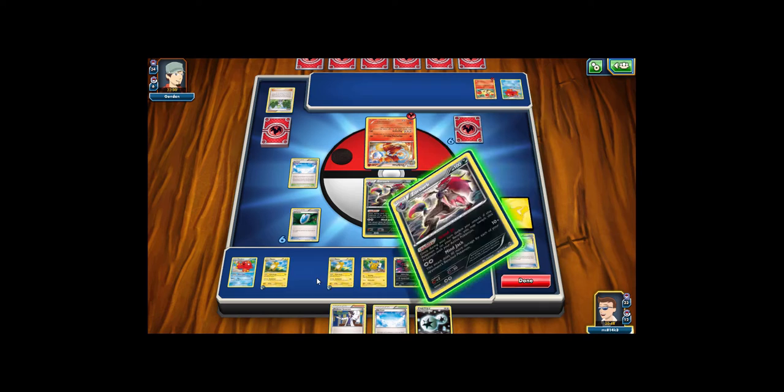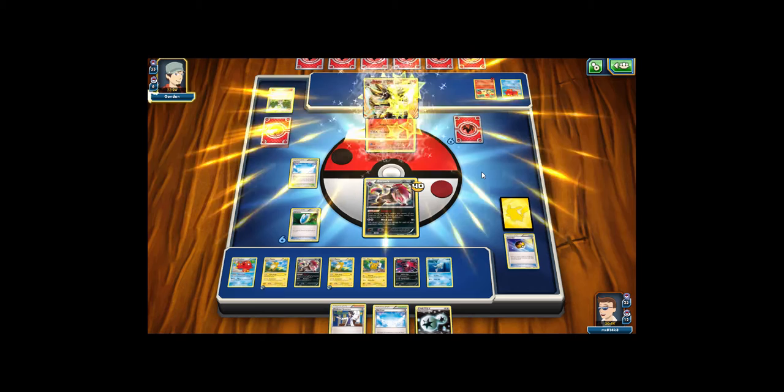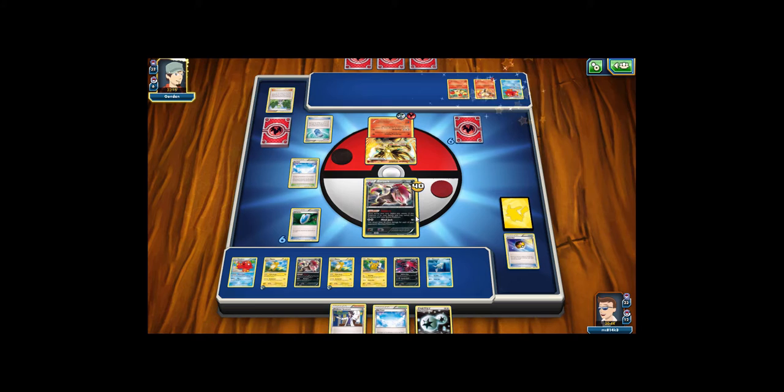That's pretty much all I can do this turn. My opponent gets a Delphox Break with the ability Flare Witch, which lets them search their deck once during their turn for a Fire Energy and attach it to one of their Pokémon — works well with their attack. I think my opponent is getting a knockout anyway here: 20, 40, 60, 80, 100 damage — yep, plenty of damage. My opponent uses Flare Witch to get an extra energy onto the benched Break.